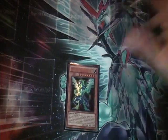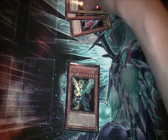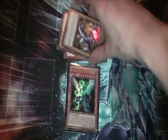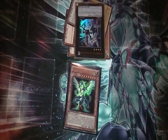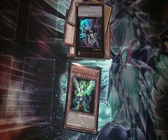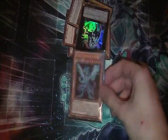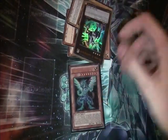So, to explain its second effect — let's say you have Number 10 Illumiknight on the field with three Xyz Material cards underneath. So you go to attack with Galaxy-Eyes, and you choose to activate its effect. You must tell the opponent that you're going to use the effect of Galaxy-Eyes.